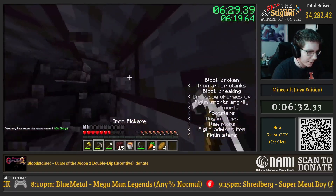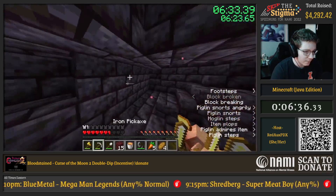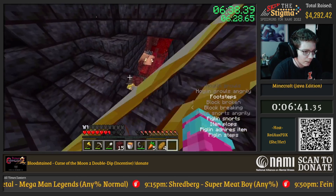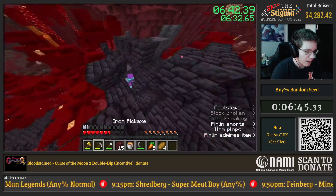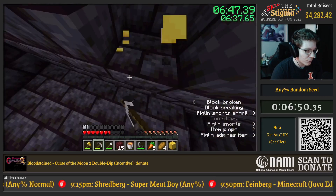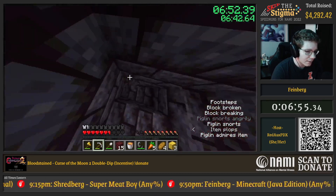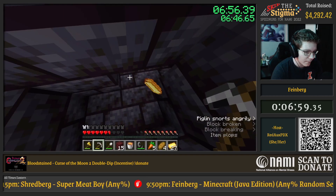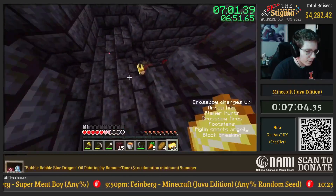Looks like we're good — just trying to get all these piglins in one spot together, as we're going to need to trade with them for a ton of stuff. Got hit a couple times, but we did get a large amount of food from our shipwreck so I'm not too worried. And now I'm just finding all these hidden gold blocks in this bastion. They're hidden in the sense that they're just behind this wall, but they generate basically the same way every time.